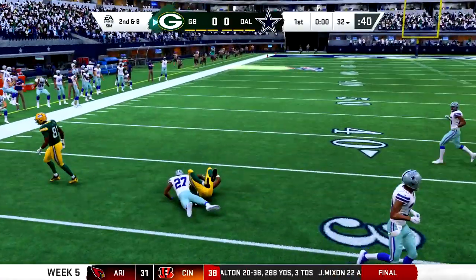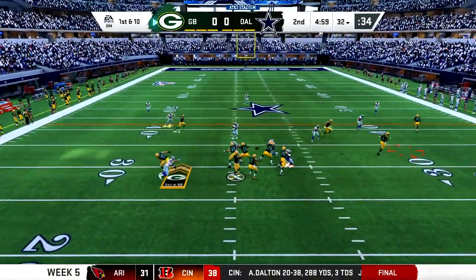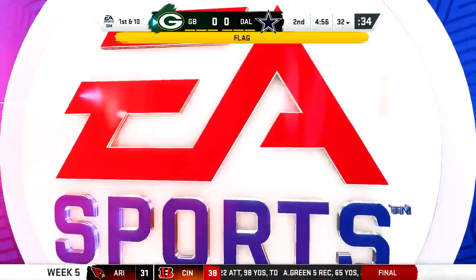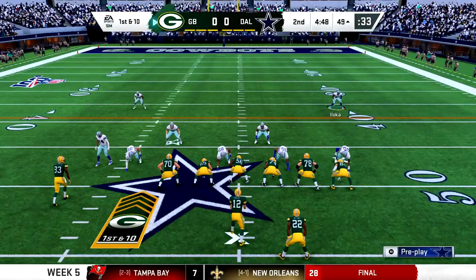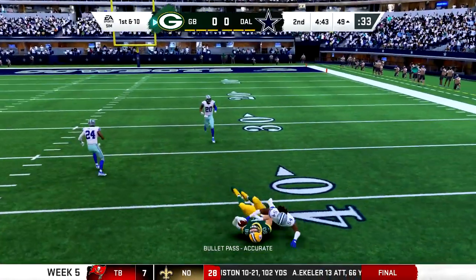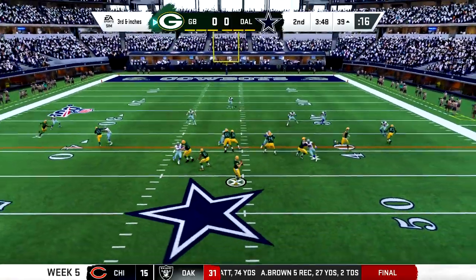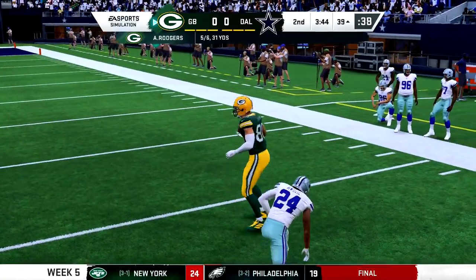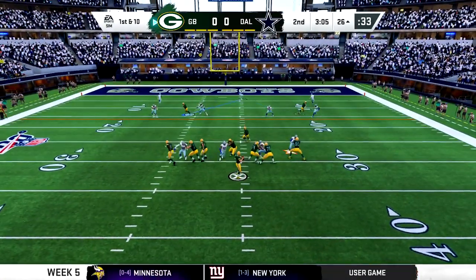Now Rodgers with a pass outside - they've put in some new animations this year, signature throwing animations. I think the ones for Rodgers look really good and it's a very quick release. One thing you'll notice in this game in particular - too many face mask calls. They're quite common in certain instances - I tend to see them when I'm trying to use a move near a player and they keep me from spinning or juking via face mask. Not sure if it's because I'm trying moves, but it's just something I noticed.